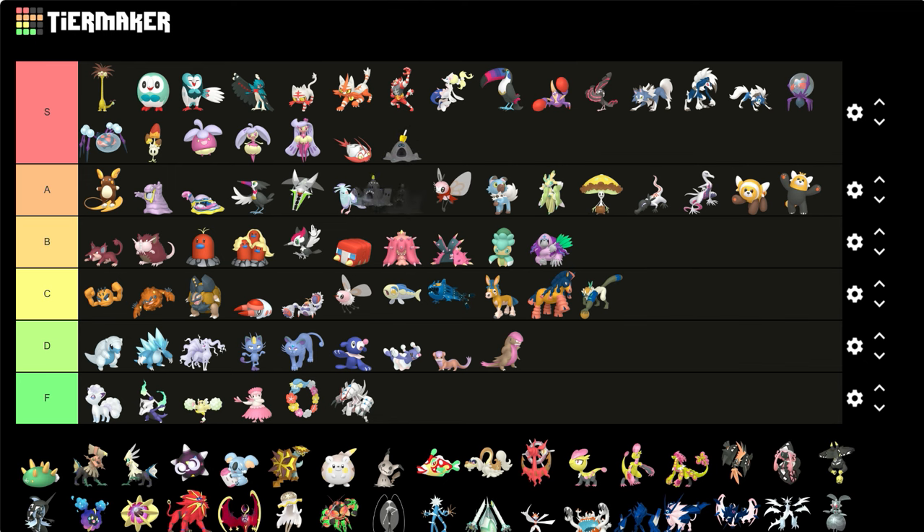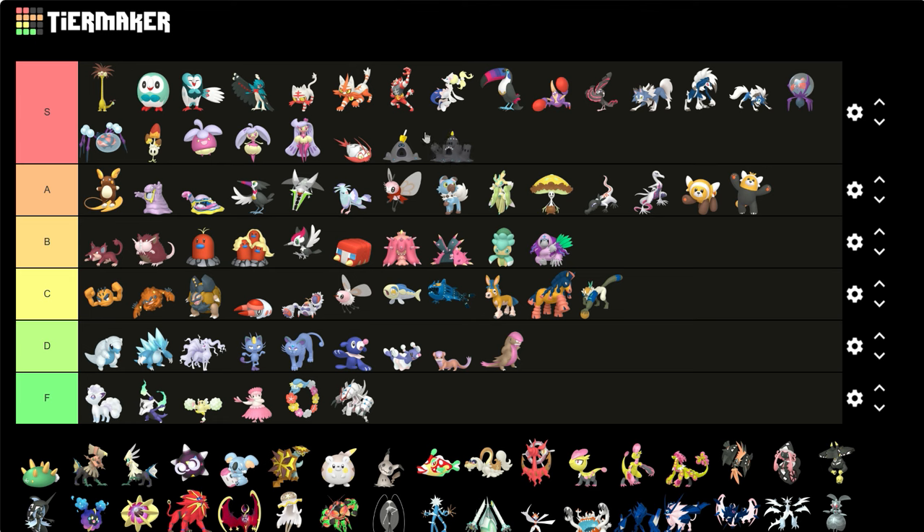We don't even need to talk about Sandygast and Palossand — we all know about those. Black sand castles, oh my god so cool. And even the shovel turns from red to yellow. Amazing. Perfect shinies right here, amazing.